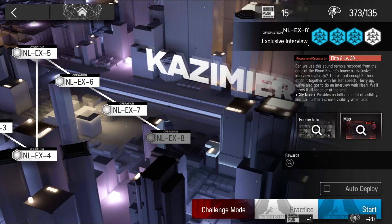Welcome folks to Black Gold Saloon, I'm your host Dr. Holiday. We're going to be doing NL EX-8 normal mode. Now if you're looking for a strategy you can also use in challenge mode, this is not the video — I already uploaded how to beat this on challenge mode, so if that's what you really want, go there.